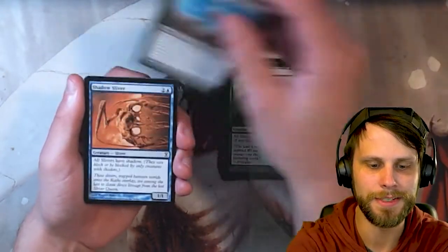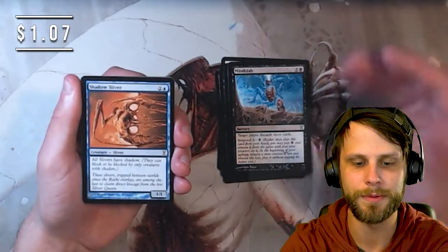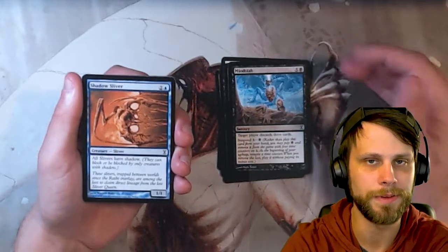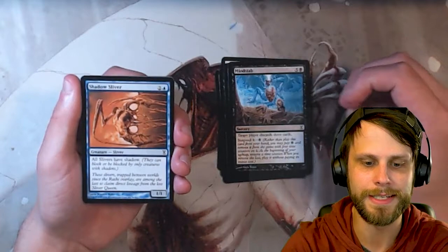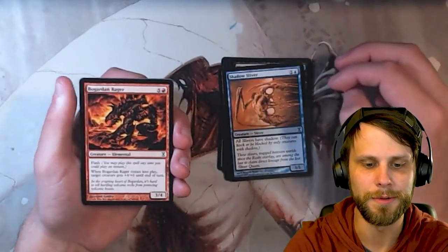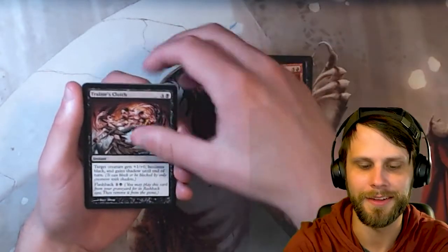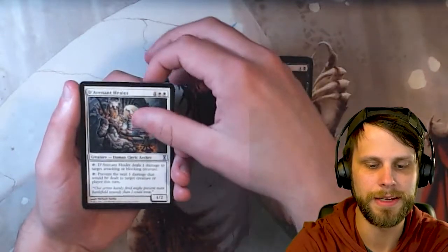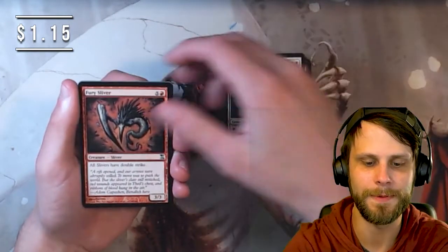Mind Stab — not super useful, but very cool art. Shadow Sliver — this is a very good one as well. It's one of the payoffs in blue; giving everything shadow really makes it difficult for the opponent to deal with cards as they're coming in for an attack. Featuring some amazing art — I love the art in this set. Bogarden Rager. Trader's Clutch — the art is amazing. Davenant Healer. We got Fury Sliver once again, seeing two cards that are the same in both packs — that's pretty cool.